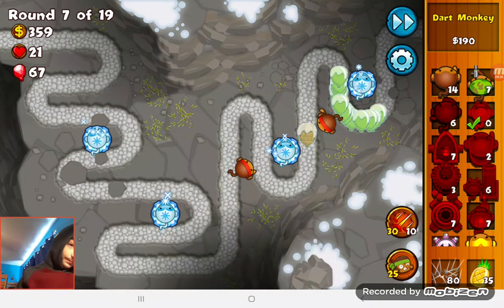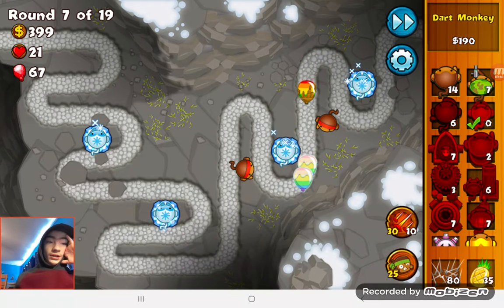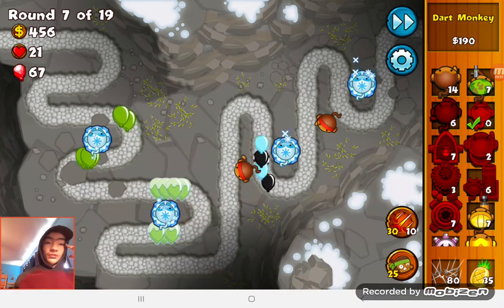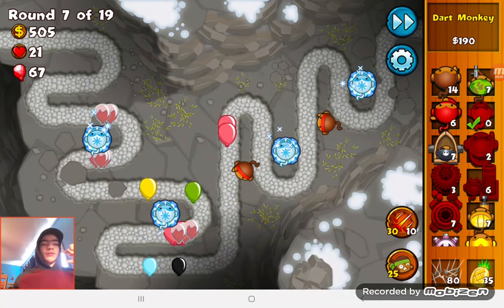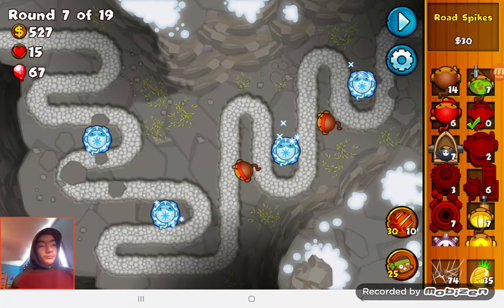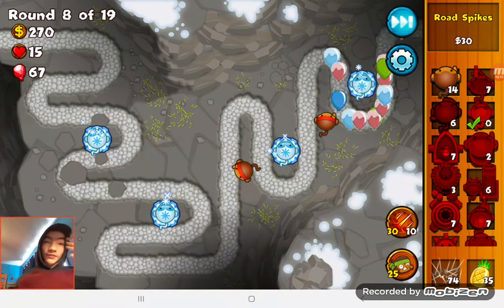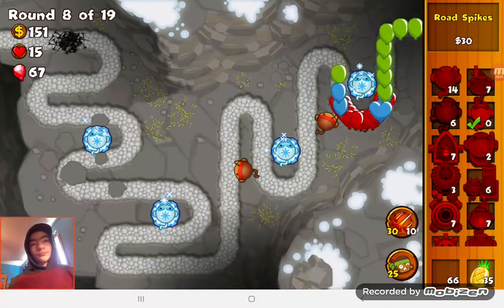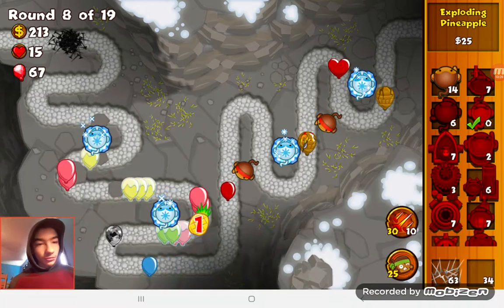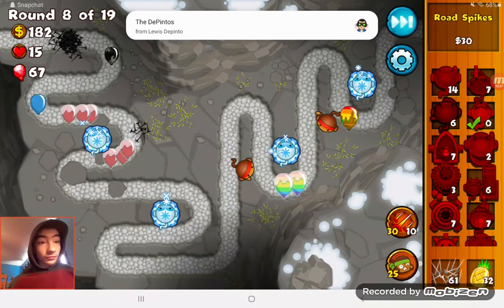Here comes the Ceramics — oh my goodness, Ceramics are so strong. After the Rainbows there are Zebras, which they should be able to pop. Now those pinks are in greens. Once they get the rhythm on all the yellows, that could've immediately ended the game. We're just going to use a lot of our money on Road Spikes. Camo — I forgot camo existed. Of course it's camo lead. We popped it. This is so intense — this challenge is actually really difficult.